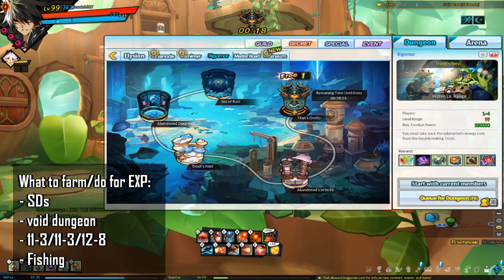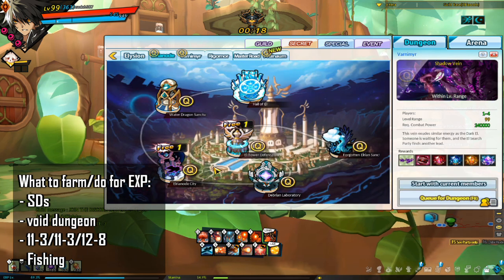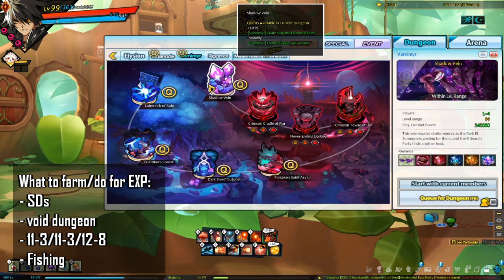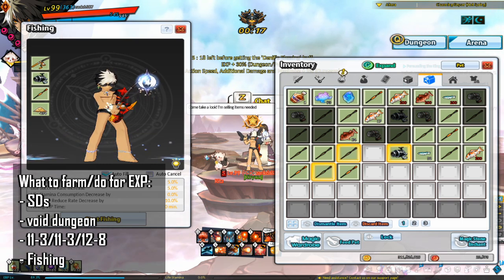What should you farm for EXP? As a new or returning player, I recommend farming Secret Dungeons, the Ads Fusion Theory Dungeon (also known as Ad Dungeon or Board Dungeon), and then either 11-4, 11-3, or 12-8 — depending on your gear and whether you can find people to farm with. You also want to try to fish every day. For more information on fishing, refer to the Elwiki link in the description.